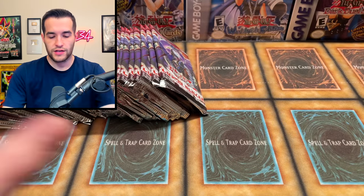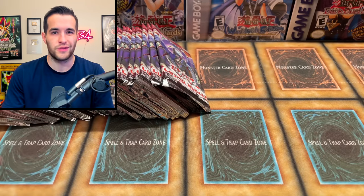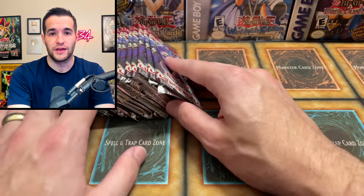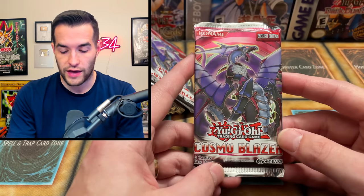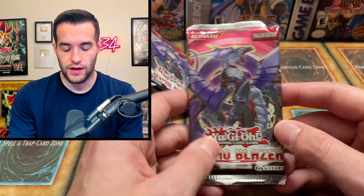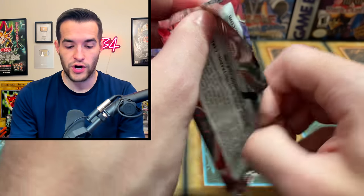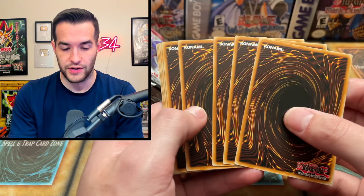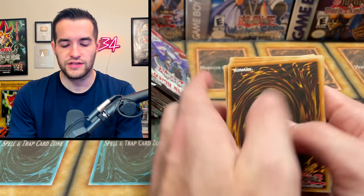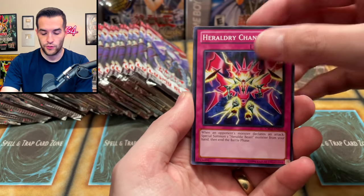Sometimes they do four promos, sometimes two — most recently two, and eventually they made it to one I think. Here we go, Cosmo Blazer. We are looking for that Heart-eartH ghost rare. It has a ghost rare, an ultimate rare, and a secret rare. I need the secret rare and a near mint ghost rare in the unlimited version.